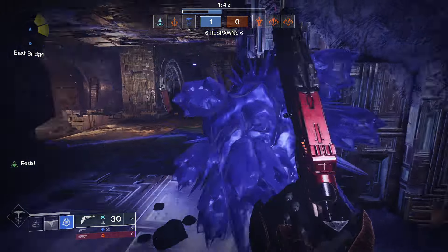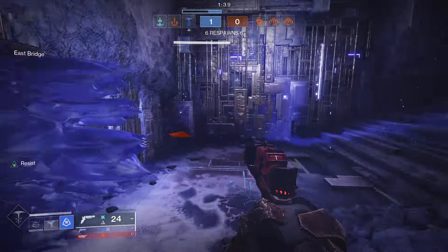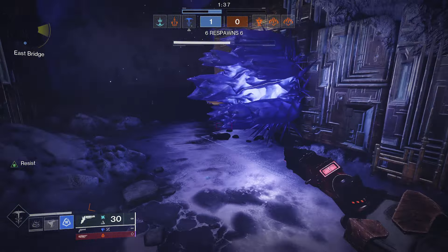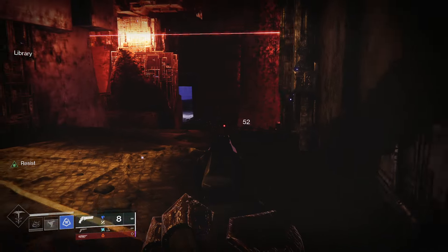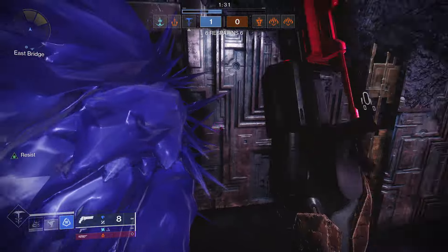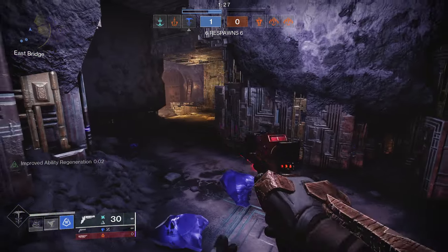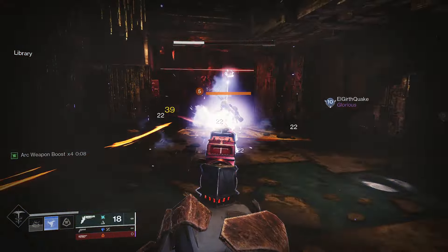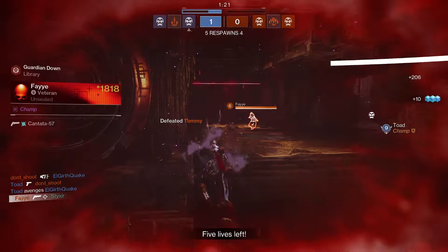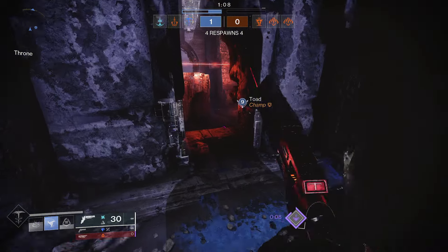For your Fragments, I highly recommend Whisper of Shards. Shattering a Stasis Crystal temporarily boosts your grenade recharge rate, and shattering additional crystals increases the duration of this benefit. One Crystal gives you 5 seconds of the buff, two Crystals gives you 10 seconds, and it does not go past 10 seconds. So only ever shatter one or two Crystals at a time — if an enemy is using Glacier Nade, or if you decide to put on Glacier Nade instead of Duskfield, that is my recommendation.